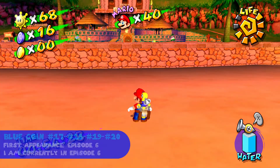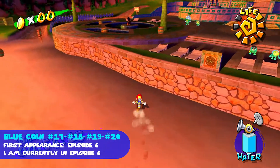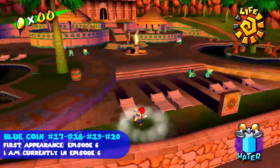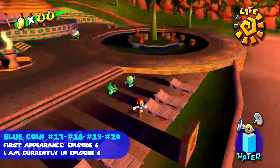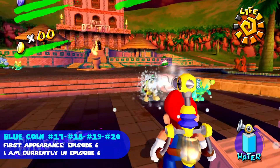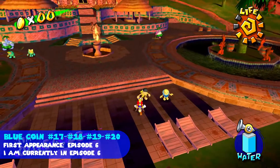Blue coins number seventeen, eighteen, nineteen, and twenty appear in episode six. After you clean all the electric goop off Sirena Beach, there will be four Nokis that have been covered in electric goop. Once you clean them, they will each give away a blue coin after you clean them and speak to them.